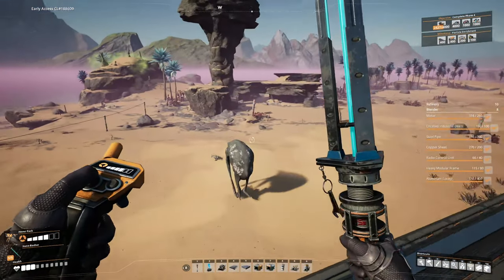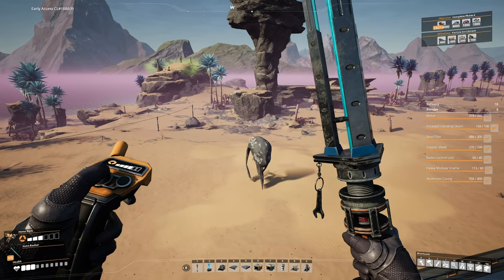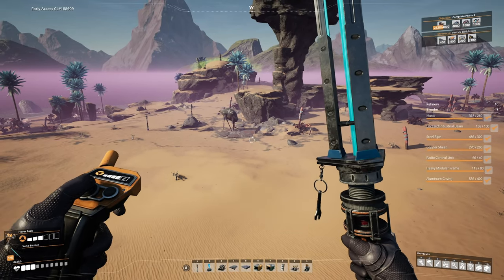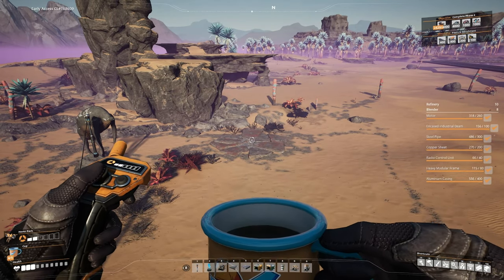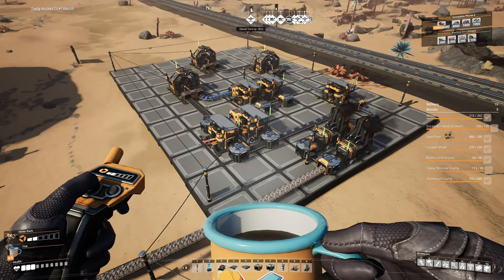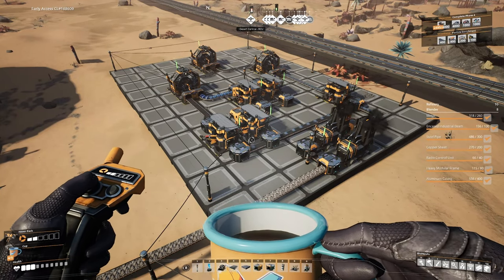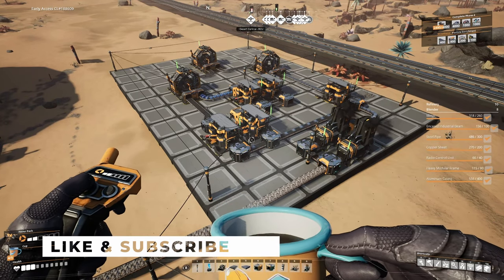Let's go back to the beginning — the humble iron node. Today's setting for the beginner's guide to smart plating. We're gonna take this normal iron node and build out for one assembler's worth of smart plating, giving you two smart plating per minute. Run that and you'll have enough smart plating in 25 minutes to send up the space elevator.